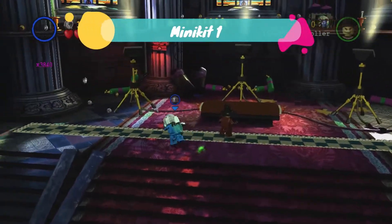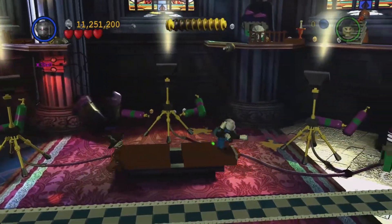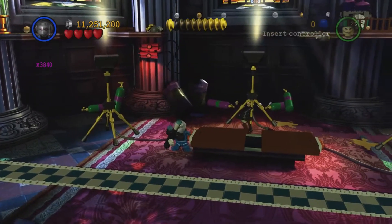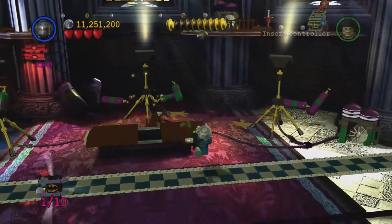Once enemies are taken out we're going to go to the altar and pull that away. That's a bit weird — we've done the opposite side, but pull on the other part and there we go, the first minikit.